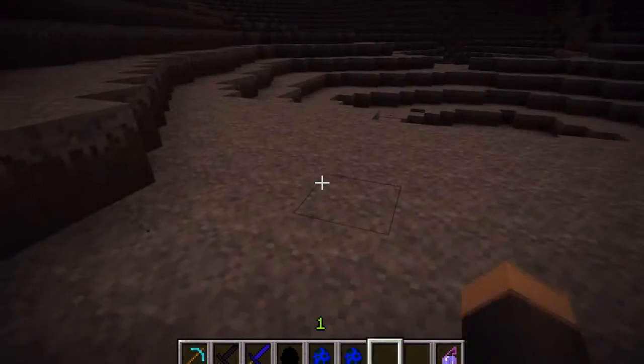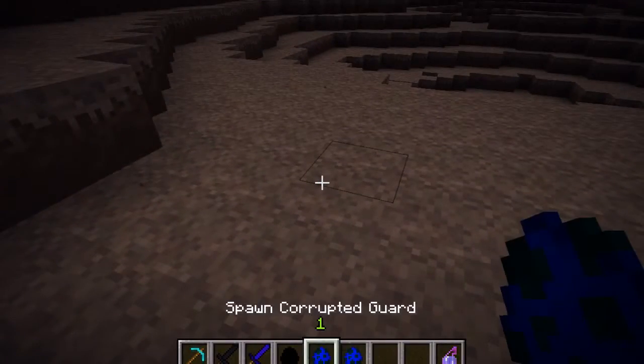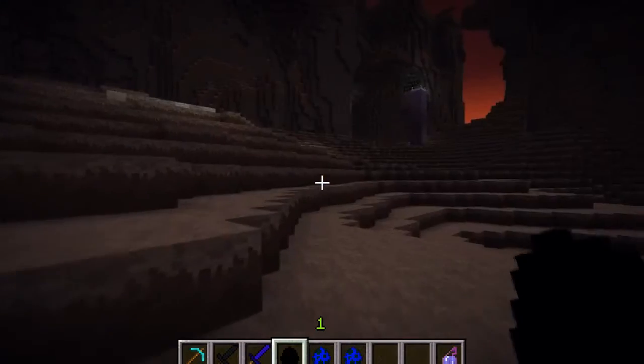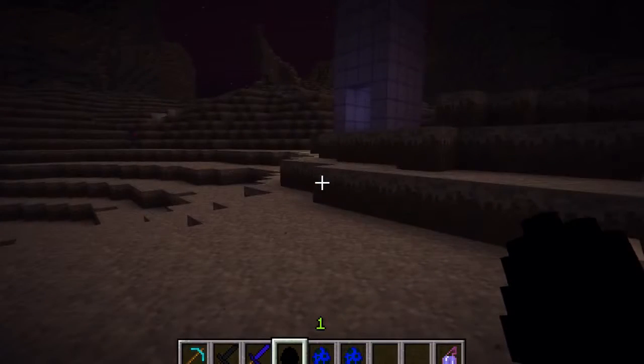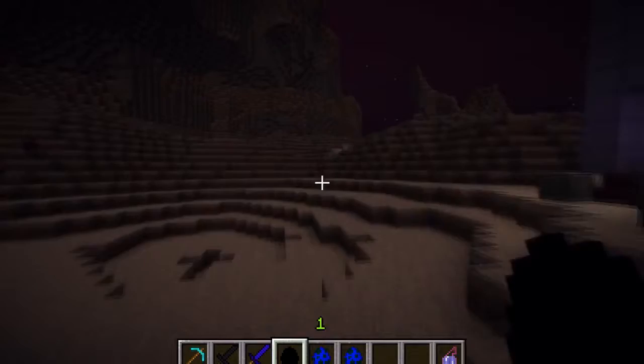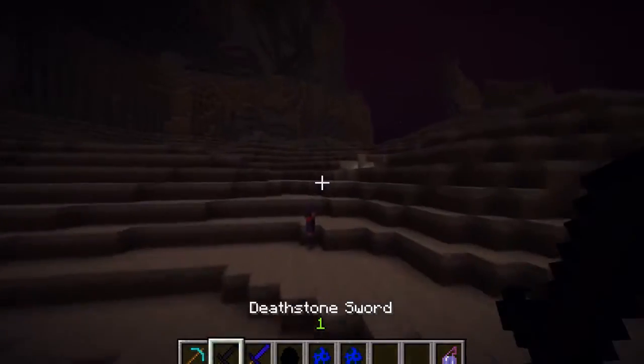There are three different mobs: the Corruptor, the Corrupted God, and the Corrupted Soldier. These guys are very strong, so I definitely recommend you be very careful and come here with a lot of equipment. But I guess we don't need to spawn them - they're right there. That is the Corrupted Soldier.